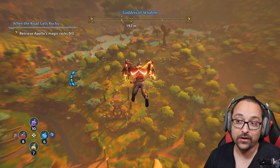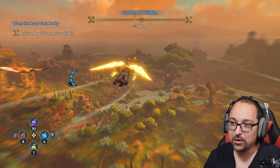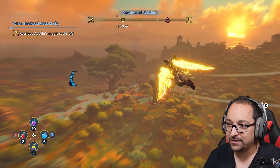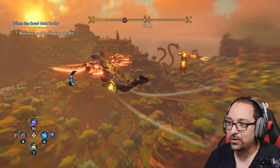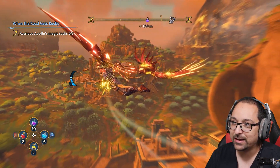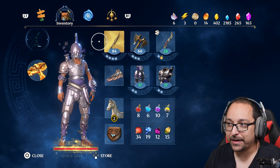So you play as a character called Fenyx. You can fly — technically you're gliding more than flying, but you can also rush if you have my skills, and my skills are pretty good. I'm gonna go through the screens a bit to just show you what you can expect from the game.